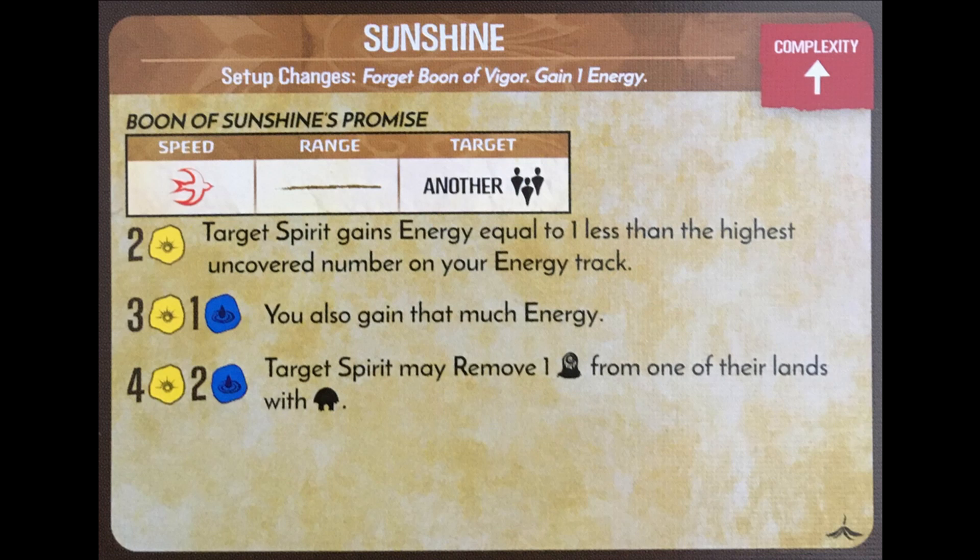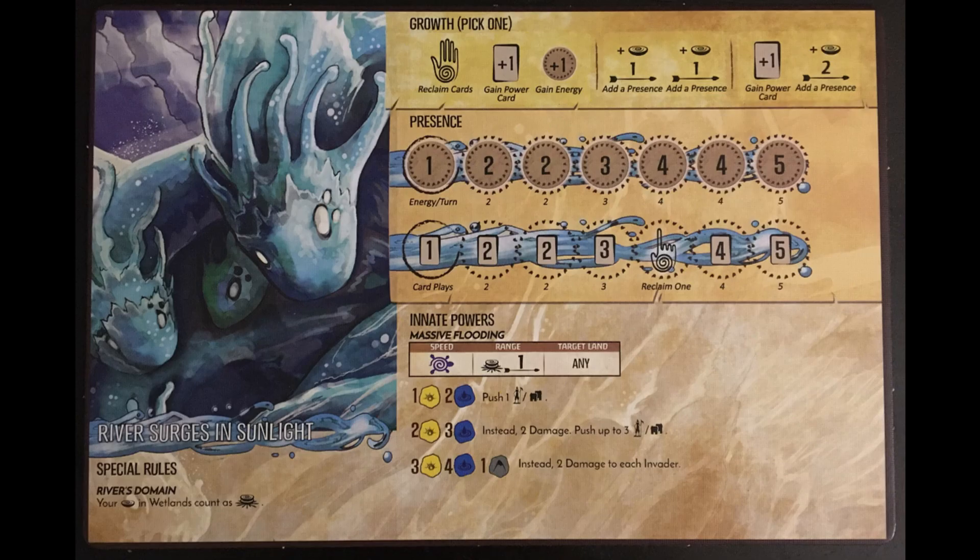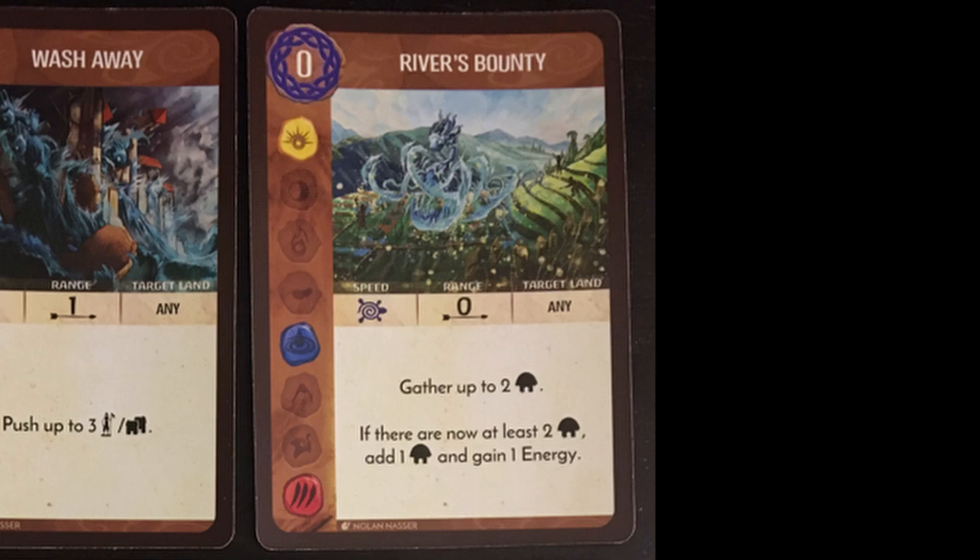In my original guide for River, Surges, and Sunlight, I suggested going Growth 2 from the bottom and top, then Growth 2 twice from the bottom, Reclaim, then Growth 3 from the bottom, since we could play all four starting power cards for three total energy. Here we start with only three power cards, so we don't immediately have two turns of two card plays without using growth number three. We do start with an extra energy from Sunshine, so turn one we will have two total energy to use. Additionally, it's important to note that River's Bounty gives an extra energy if you can gather two Dahan.